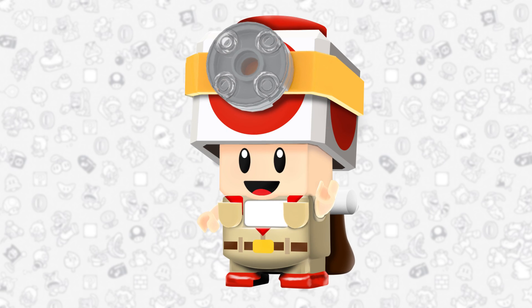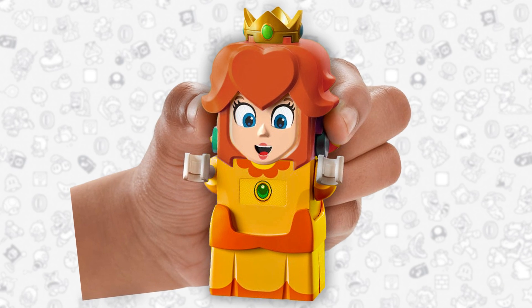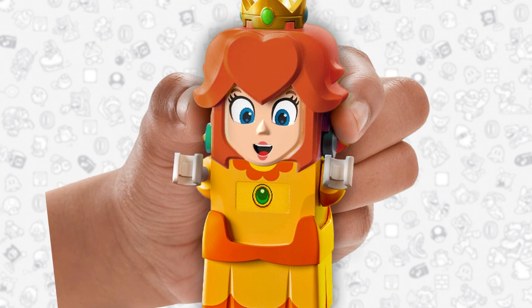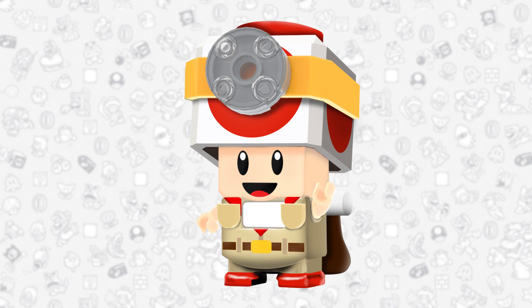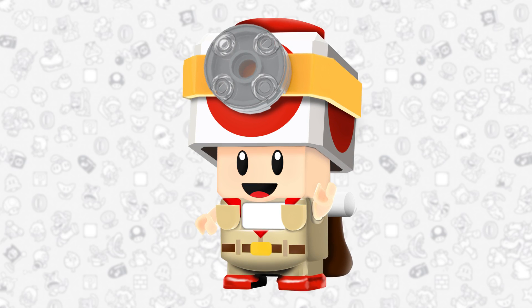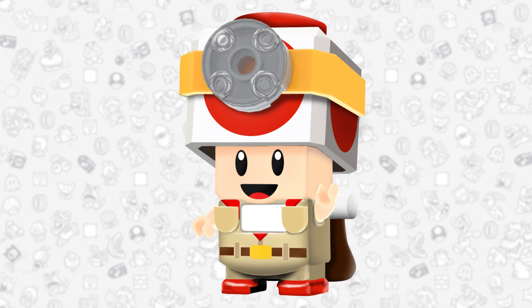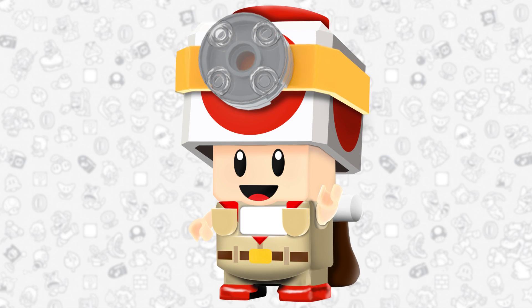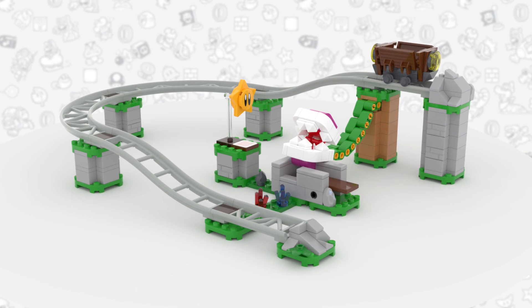Another cool thing I think we could be getting — maybe not in Wave 6 but definitely in the future — is an interactive Captain Toad or an interactive Daisy. Interactive Daisy sounds a little more likely since we already got Peach and it makes sense to release Daisy next. But Captain Toad has actually been playable in past Nintendo games, while Daisy hasn't really been a main character. Both offer a lot — you could play four-player with Daisy — but Captain Toad might have special coin mechanics. In my opinion, Captain Toad would be a little bit cooler. Here's the build I made for his starter course and I really like how it turned out.